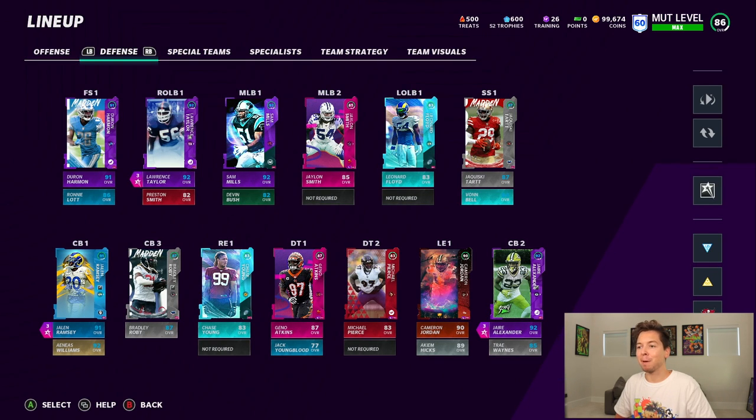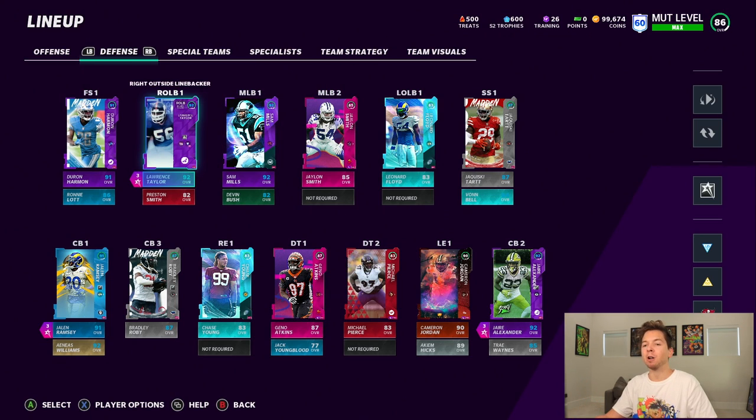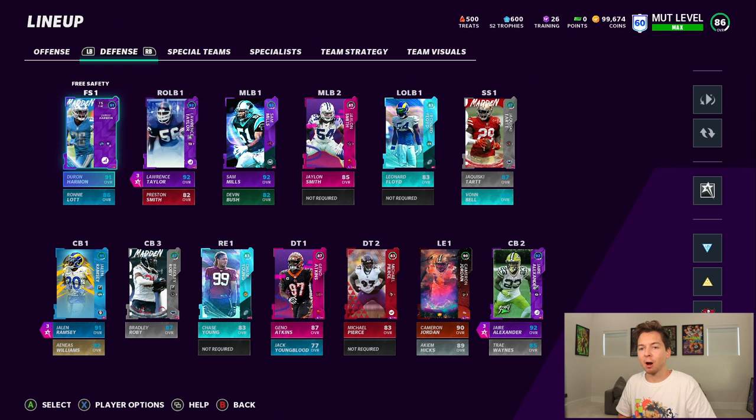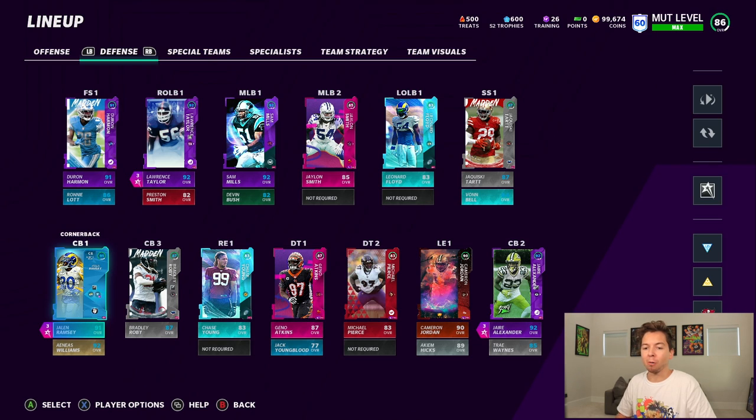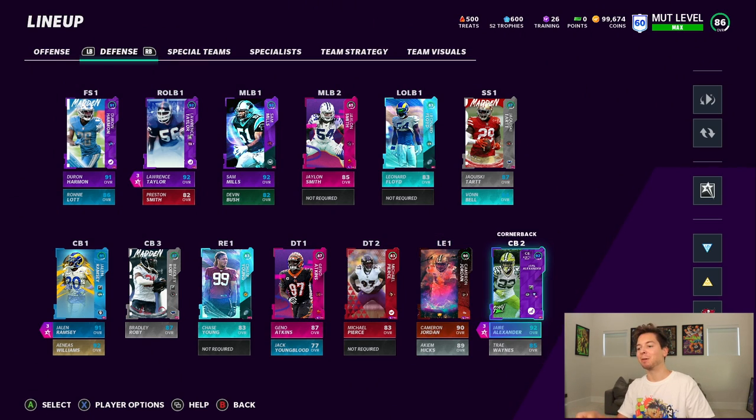Over on defense, we've been making a lot of changes. Sam Mills is up to a 92. We powered up Lawrence Taylor all the way. We got Deron Harmon, who is a 91 overall. We just got Jalen Ramsey. Cameron Jordan — and I've got to say he's got some of the best card art on the team. We also added Alexander, who's a 92 overall.